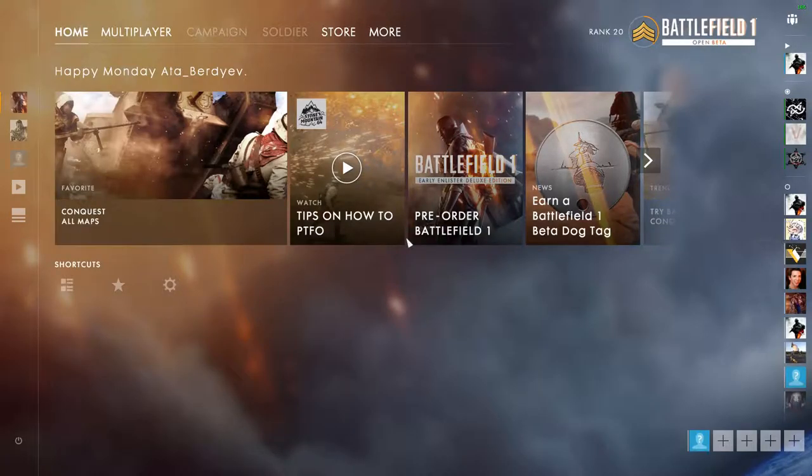There's a squad list. I think we're playing for Turkish — actually let's switch to British. There we go, more people there, actually a full squad now. You can spawn in the beginning with a tank, horse, or plane, but of course it's already taken. As far as classes go there's assault, medic, support, and scout — like a sniper.